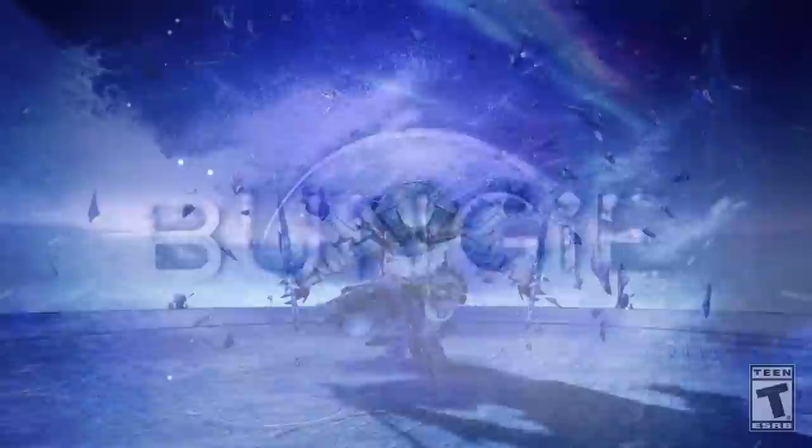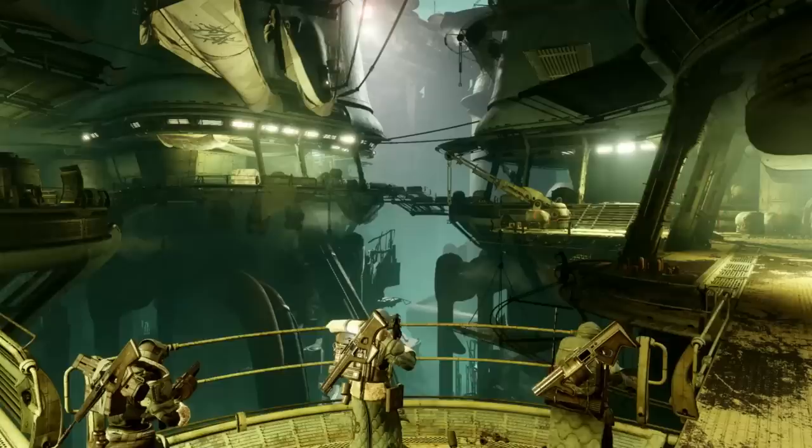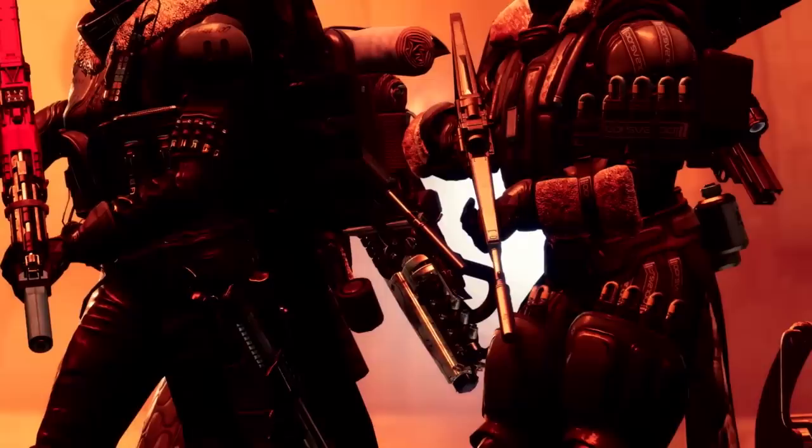Moving on, more views from around Europa — looks amazing. We get another view of that first person, looks to be a submachine gun at a better angle. We're also seeing that Europa isn't just ice fields; it has a lot of structures. On one still, you can see a very interesting looking gun, probably a brand new exotic on the back of one of these guardians, and we're going to see that later in the trailer.